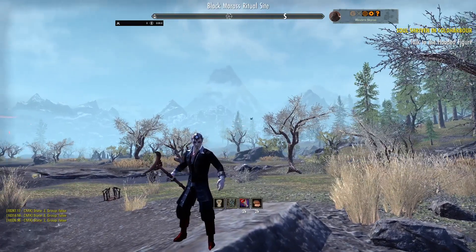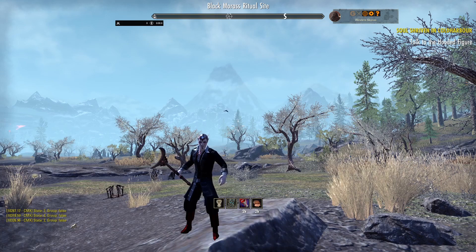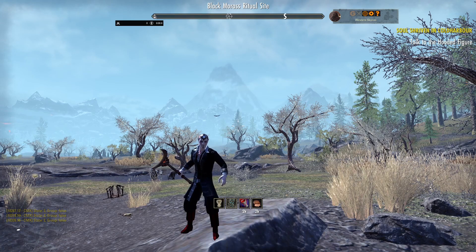Welcome back everyone to another ESO build video. Today is going to be the update to the Vampire PvP Sorcerer build for the Greymoor chapter. This build has been around for quite a while. Before the vampire changes, it was a vampire-specific build trying to utilize those skills as much as possible, but now that they've changed quite a considerable amount, this build needed a bit of an overhaul.